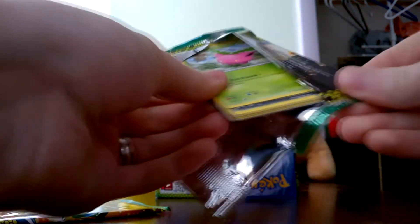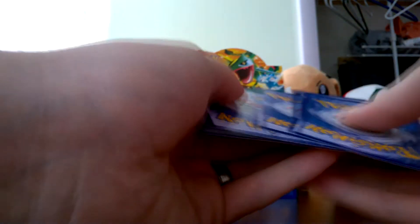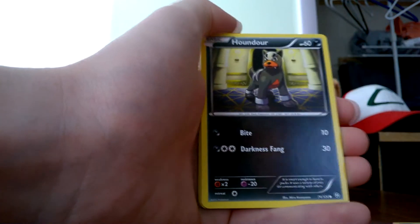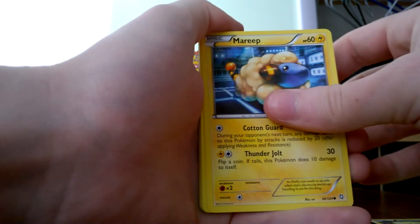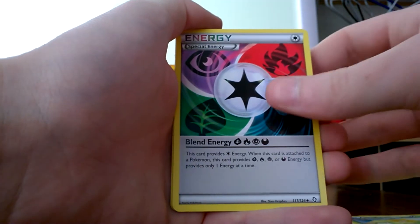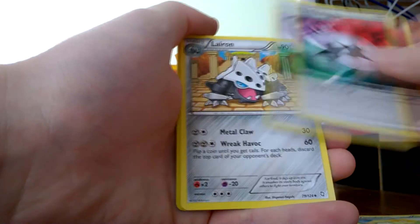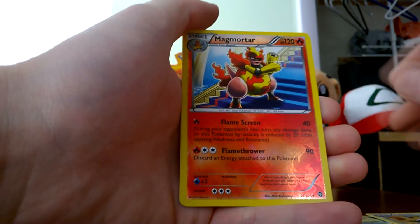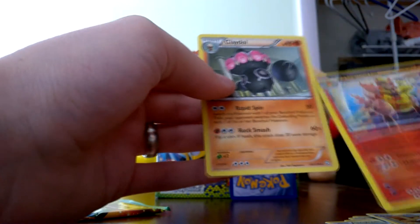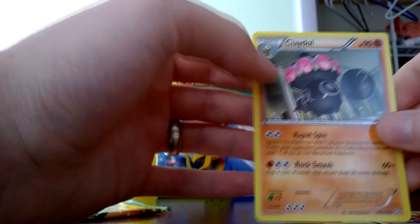Pack number six. I love knowing that I have something but I just don't want to see it yet. We have a Hoppip, Houndor, Mareep, Nosepass, Phoebus, Skiploom, Blend Energy — I love those cards — Lairon, and the reverse is a rare. Magmorta, and the rare for the pack is a Claydol.